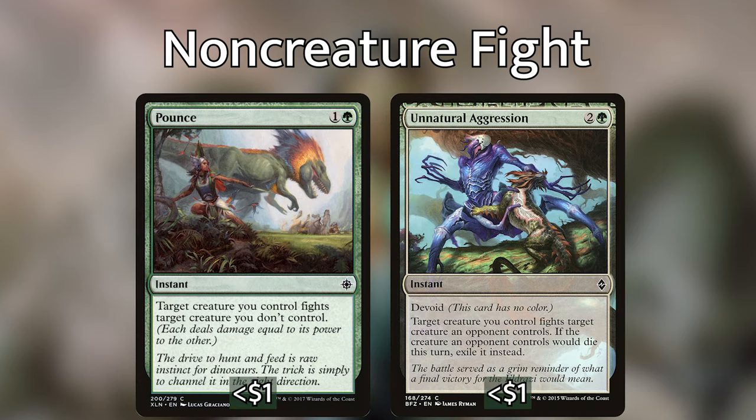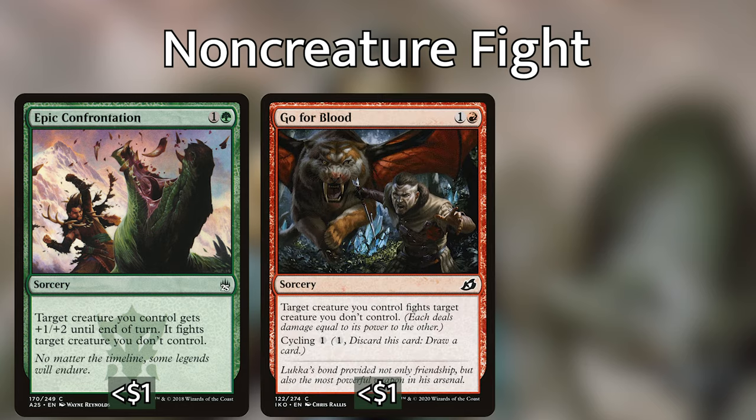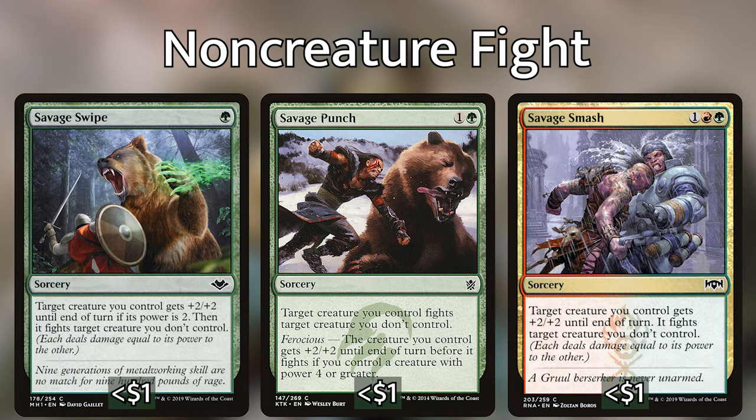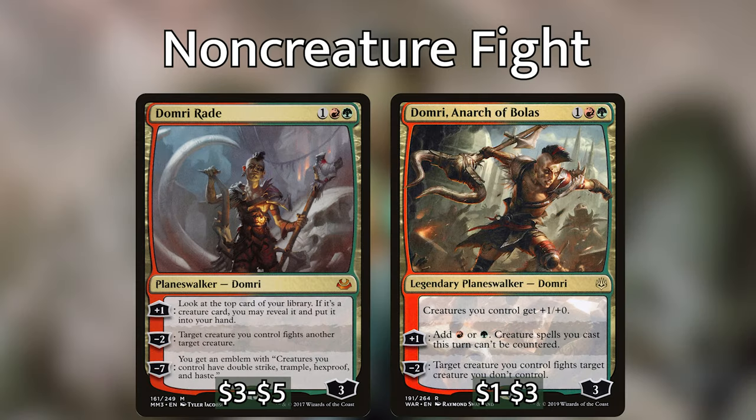Some other instant fight options you could run are Pounce and Unnatural Aggression, which actually exiles your opponent's creature if it dies the same turn. If you want sorceries, here are some you could consider: Epic Confrontation, Gopher Blood, Joust, Outmuscle, Savage Punch, Savage Smash, and Savage Swipe — though I'd only play these if you don't have the better, faster, more efficient cards. You've also got two Planeswalkers with loyalty abilities that cause your creatures to fight: Domri Raid and Domri Anarch of Bolas. They're both super cool and I would not fault anyone for playing them, though they did not make my first final cut.